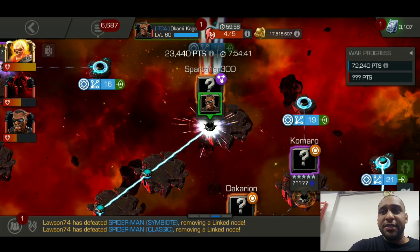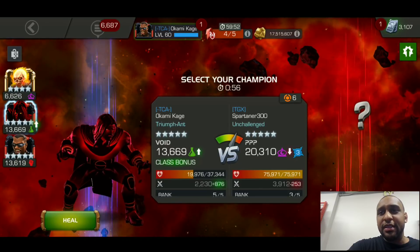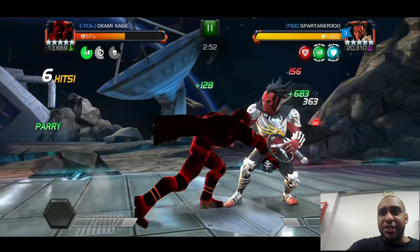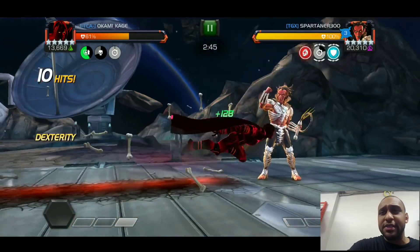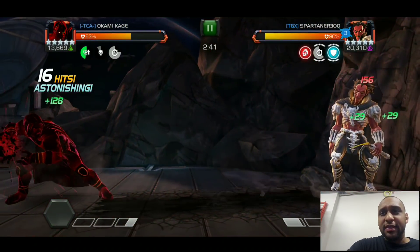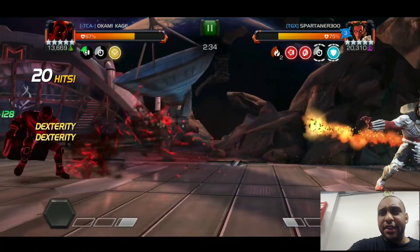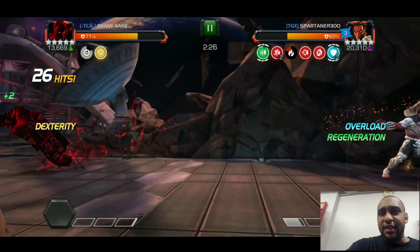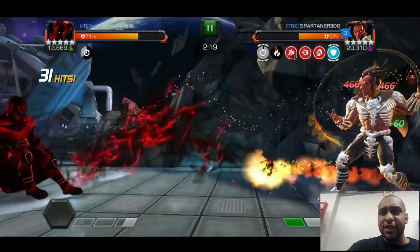Up next we have a Mystic champion on the Arc Overload node. You see three Persistent Charges and you know it's going to be Mephisto — pretty easy decision. I wanted to hurry and get in there to get more regen from the boost. The fight goes smoothly for the most part, but I mess up toward the end — he throws his Special 1 and I charge in about half a second too early.